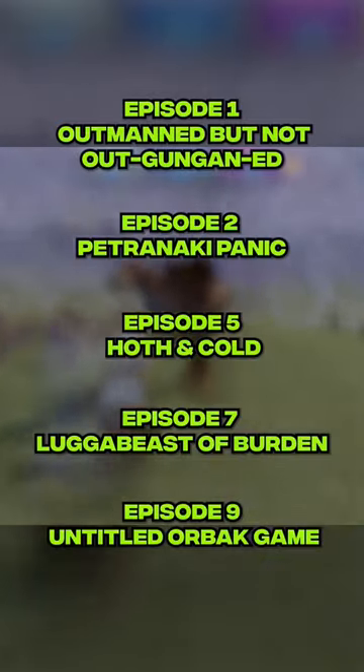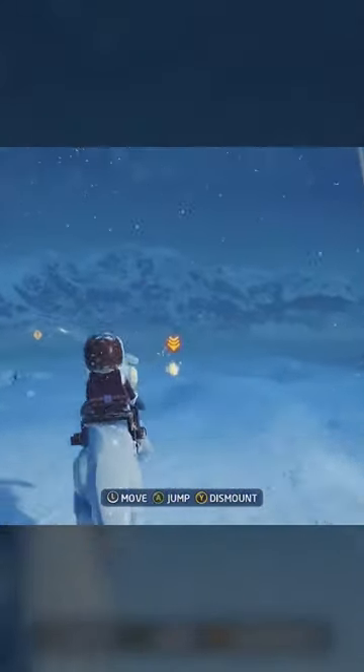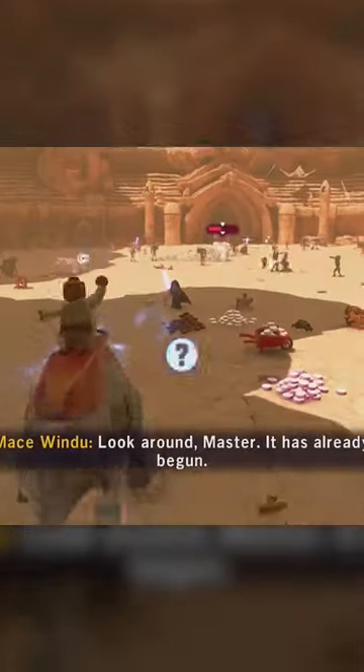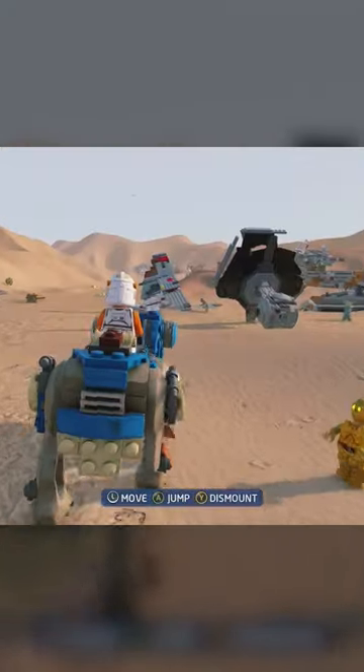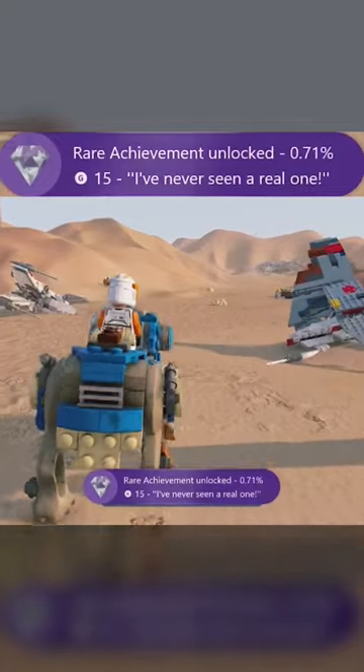Next, you're going to need to do the following missions and mount any of the animals you see. The one on Hoth will force you onto a Tauntaun, but the others are missable, so be sure to look out for enemies on animals to knock off and board for yourself. Ride these ten beasts and the ultra-rare achievement — I've never seen a real one — is all yours.